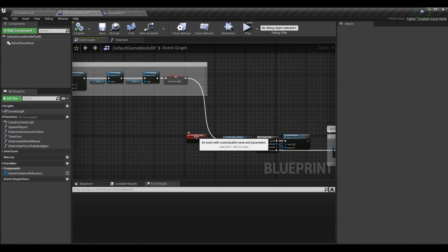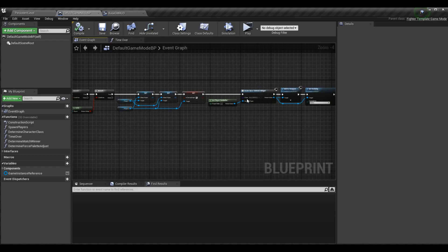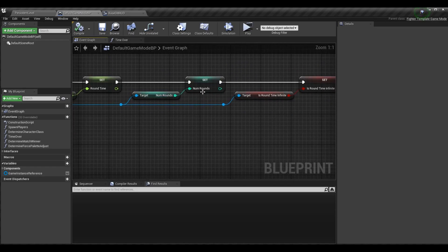One thing I want to do is have our number of rounds and the round circles generated on the HUD reflect the setting. If we have five rounds selected, the HUD should show five circles, but if we only need two rounds to win, only two circles should display. To do this, we should actually spawn the game mode HUD after we set these variables for the game mode.